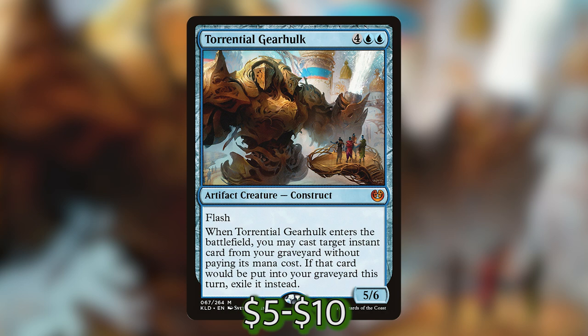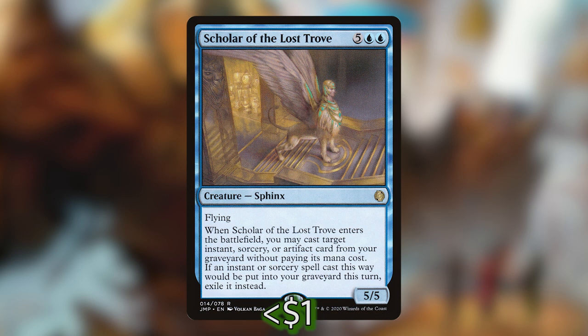If that card would be put into your graveyard this turn, exile it instead. Scholar of the Lost Trove is five blue-blue for a flying sphinx. When he enters the battlefield, you may cast target instant, sorcery, or artifact card from your graveyard without paying its mana cost. If an instant or sorcery cast this way would be put into your graveyard this turn, exile it instead.